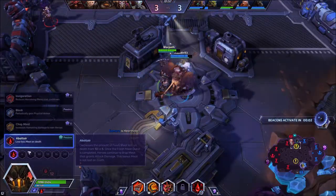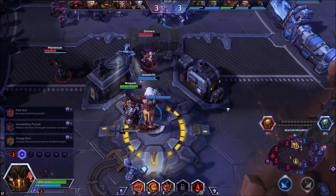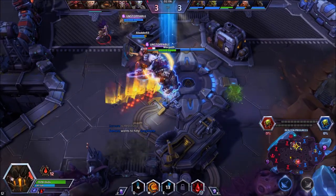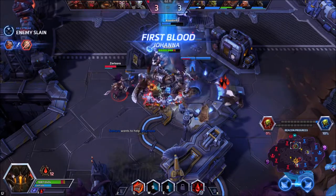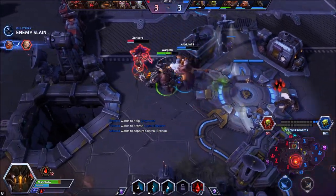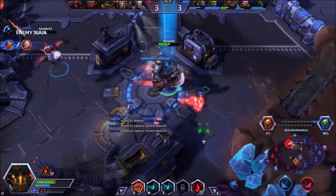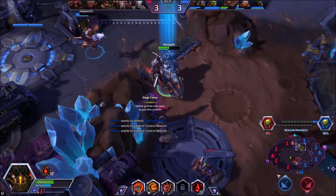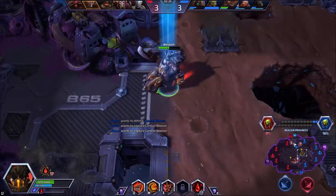Our next ability that we're going to be looking at — we have Flail Axe, Unrelenting Pursuit, and Cheap Shot. We will be taking Unrelenting Pursuit. It is just strictly the better ability in this particular build. The other one is great for the stickier build where you have to stick onto your target and stay stuck onto them, but in this particular circumstance that is not the case.